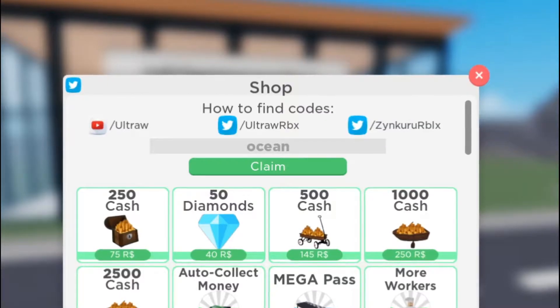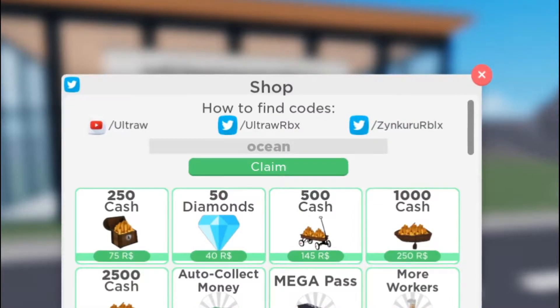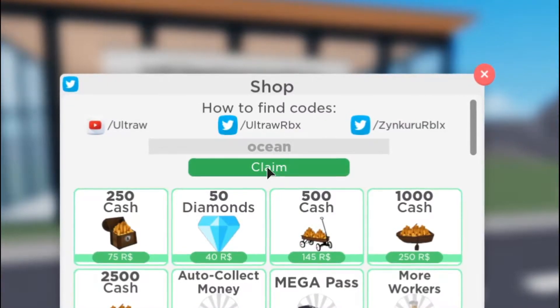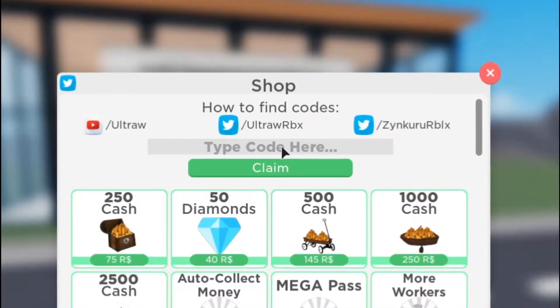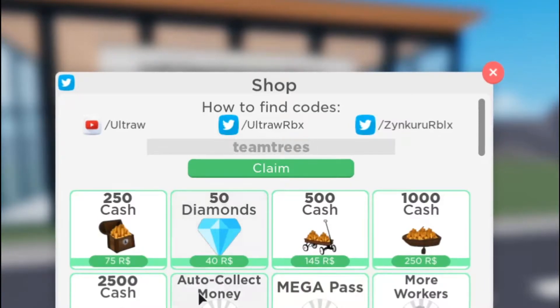The second code is 'ocean', which will give you a dolphin. I'm not sure what the dolphin actually does, so let's claim it and see. New item: dolphin — I think that's a food item or something like that.